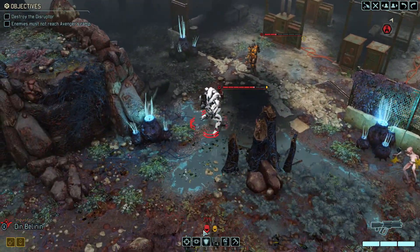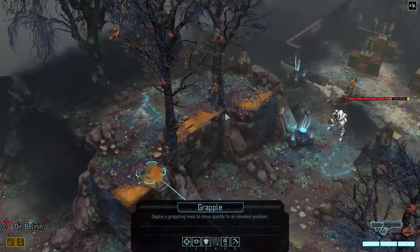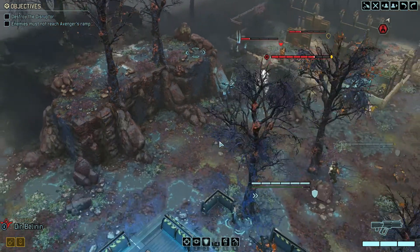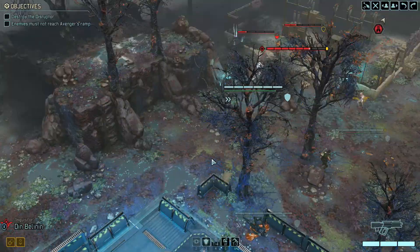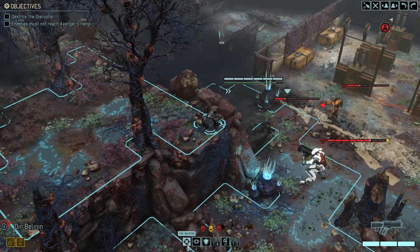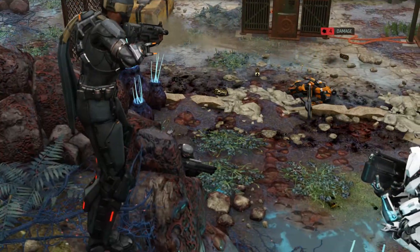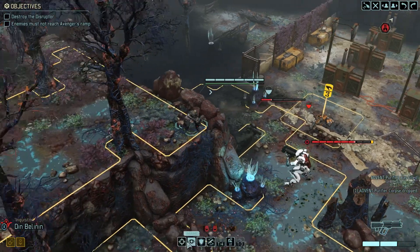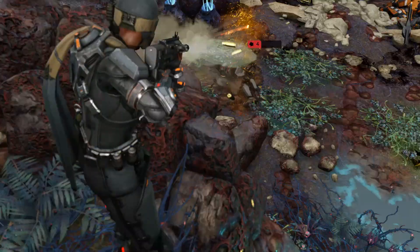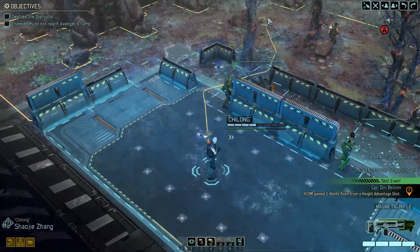This is the Inquisitor. She cares little for your bullshit. I might be able to grapple up to a position where I can hit multiple enemies. That ought to work — I'll take a new approach. There we go. Time to wreck these fools. Go get them, Din. Give him one more. Good going. Soon to be out of ammunition.